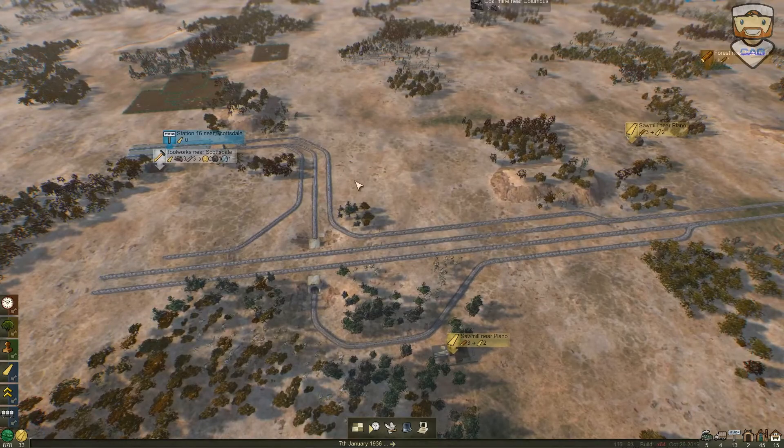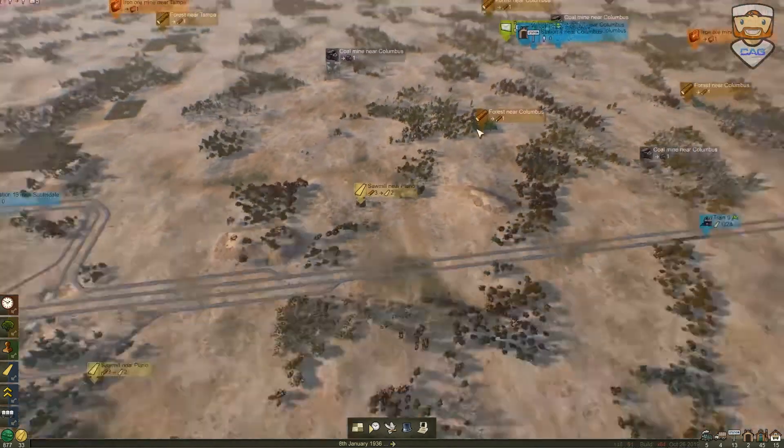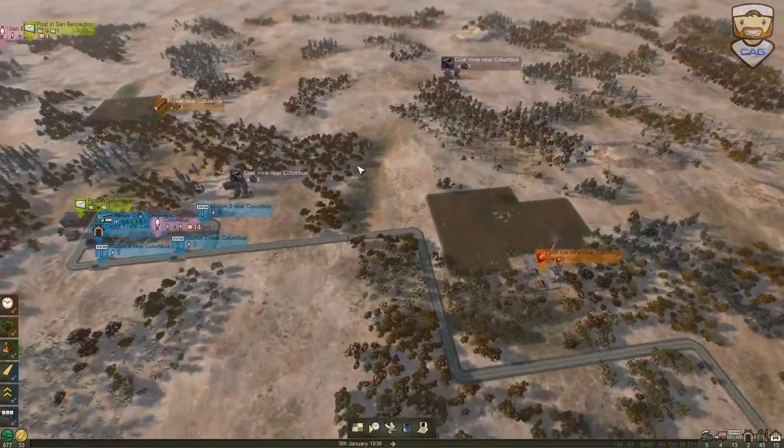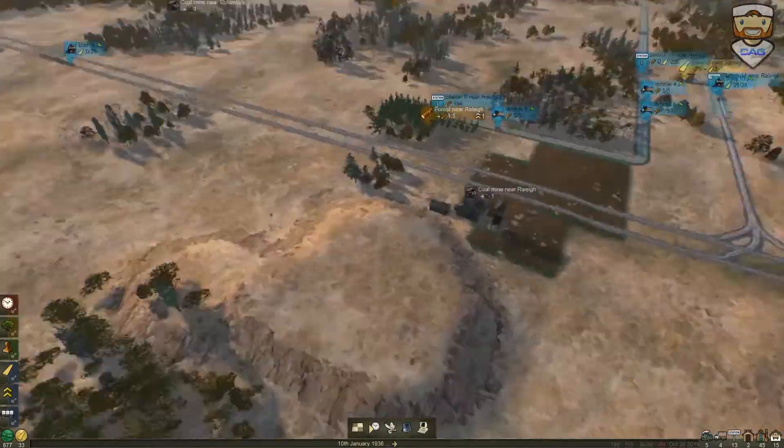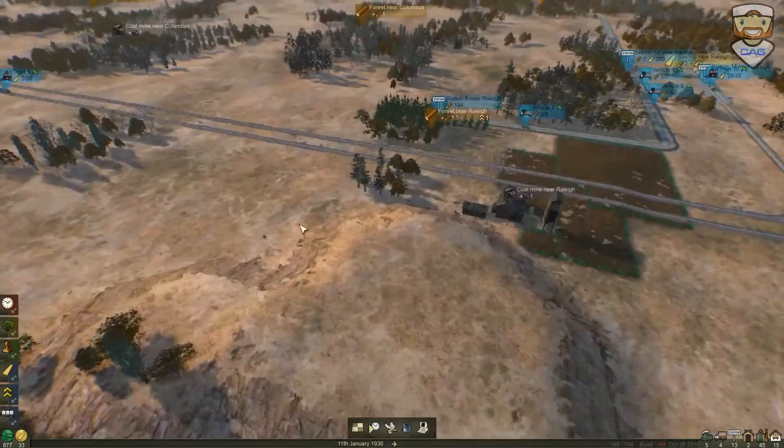We'll probably have to do some kind of bridge work in order to make that work, relatively without harming the train transport, although it would be kind of fun to see how it would interact with the train rail system as well.